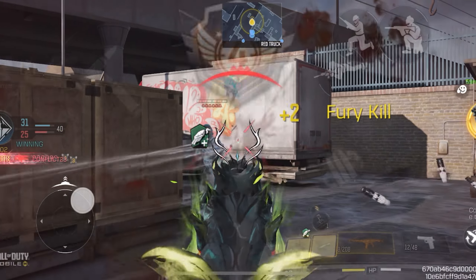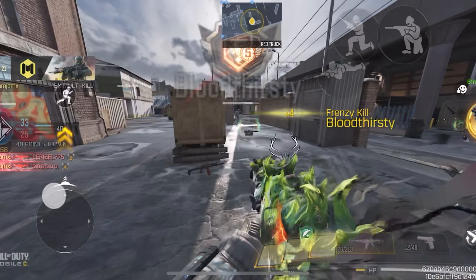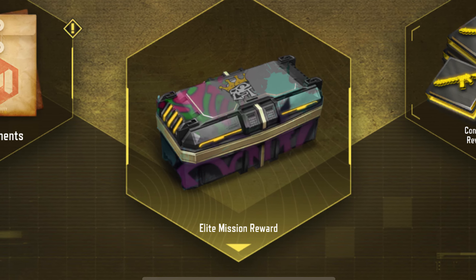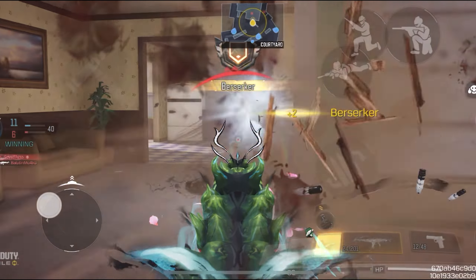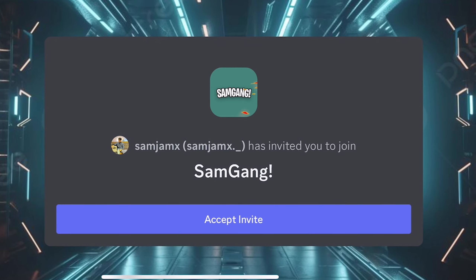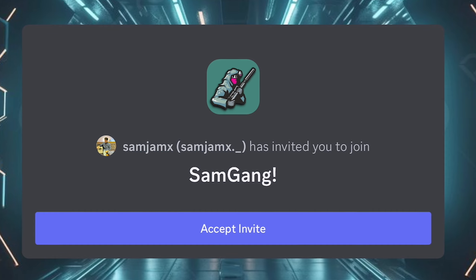When grinding for the LSD crate in multiplayer, playing with random people is a very bad idea, because with random teammates it's more likely you're going to lose your matches. That's why you need to make a team and play with other people who have different roles. I know a lot of you don't have anyone to play with, so I made a Discord server. You can join the server and play with other people who are also looking to unlock the LSD crate.